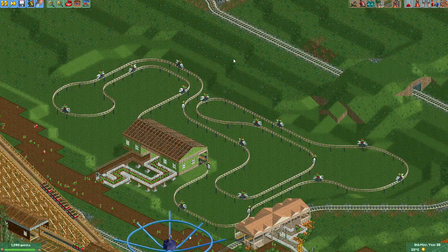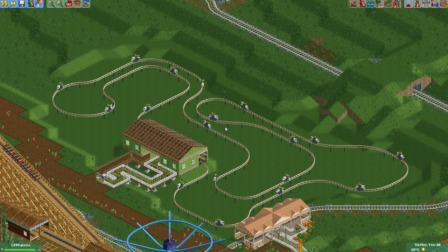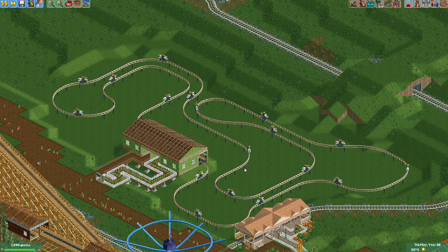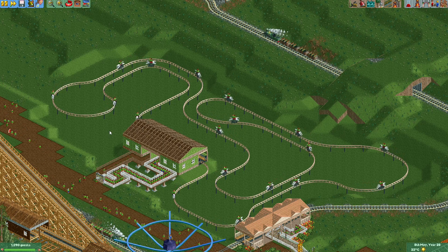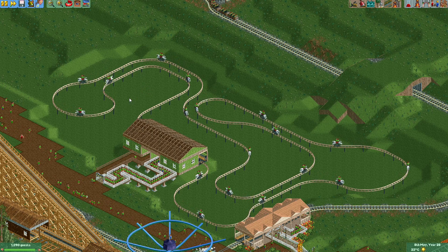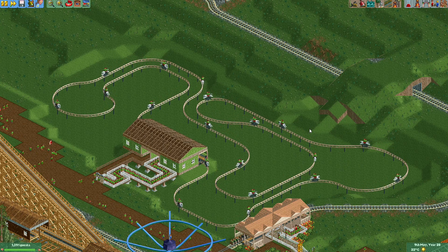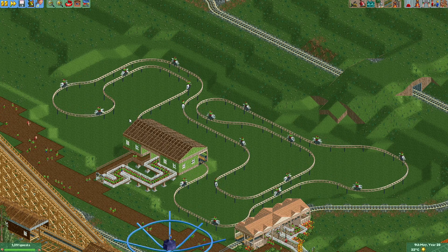Now that the ride is functional we still need to make it look pretty. These rides aren't very exciting on their own so we need lots of things for guests to see while riding. I'll put lots of scenery right next to the track, do some landscaping, add water in between — maybe a fountain, some little hills with foliage, and fences around. When you do that for the entire track it's really easy to make these rides look beautiful.